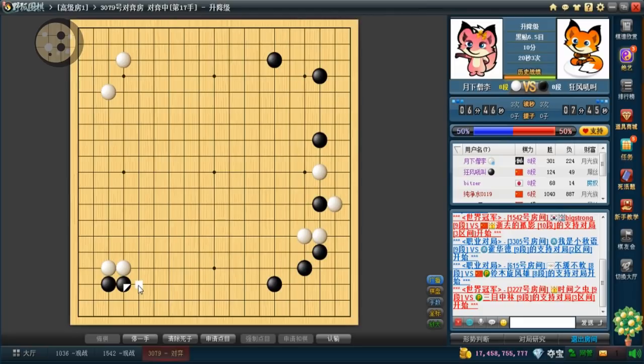In this case I want to extend, because if he hanes I will hane him back — that's not very good for him. If he chooses the joseki where white gets the right side, I have a stone there so he doesn't want that. I think it's more likely he'll extend — oh, he chose to take the corner.